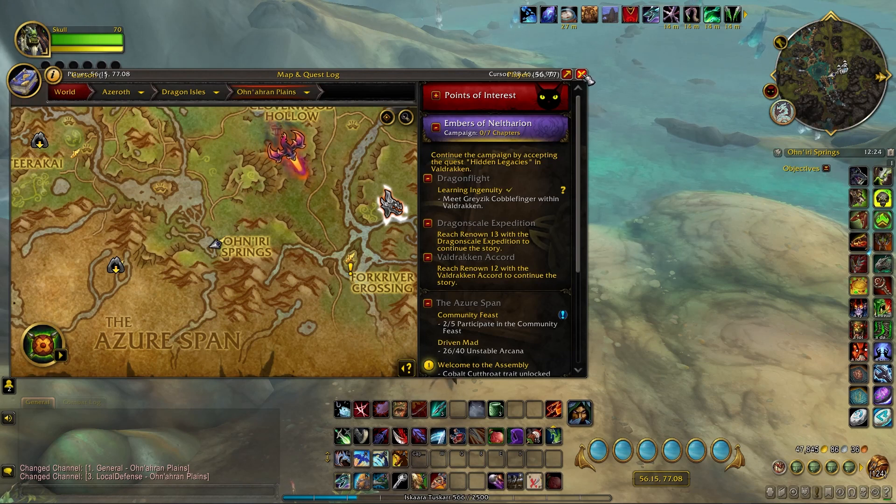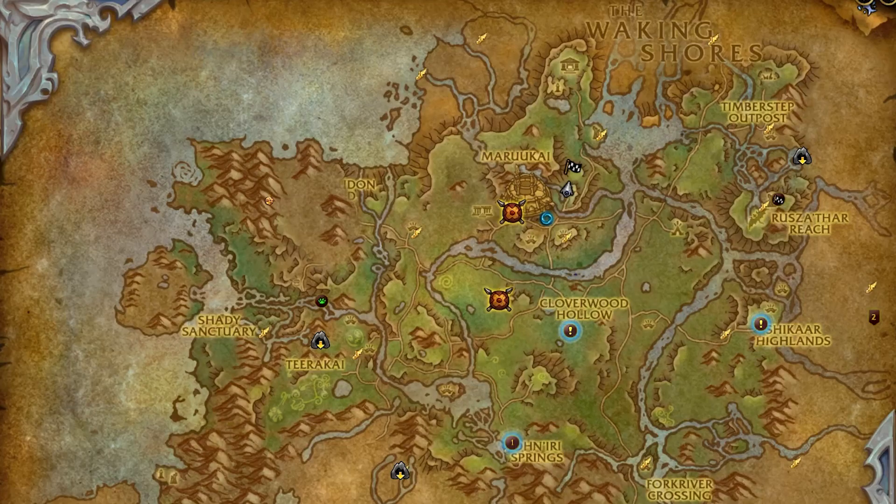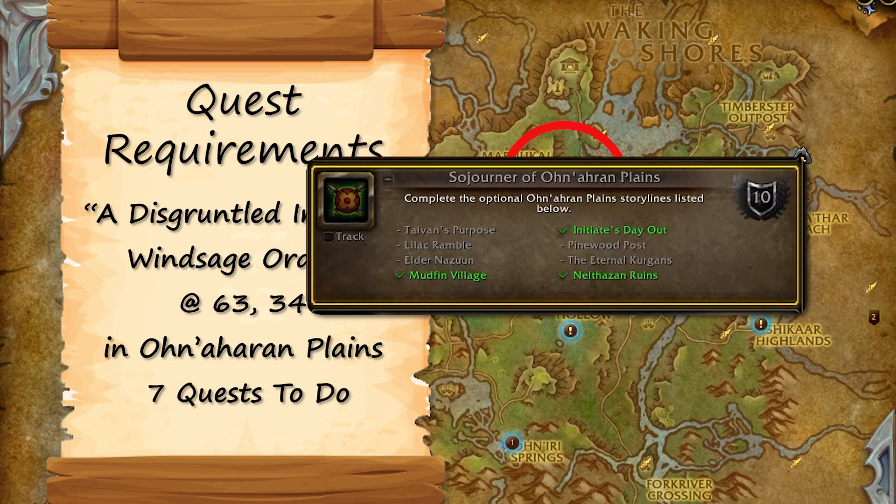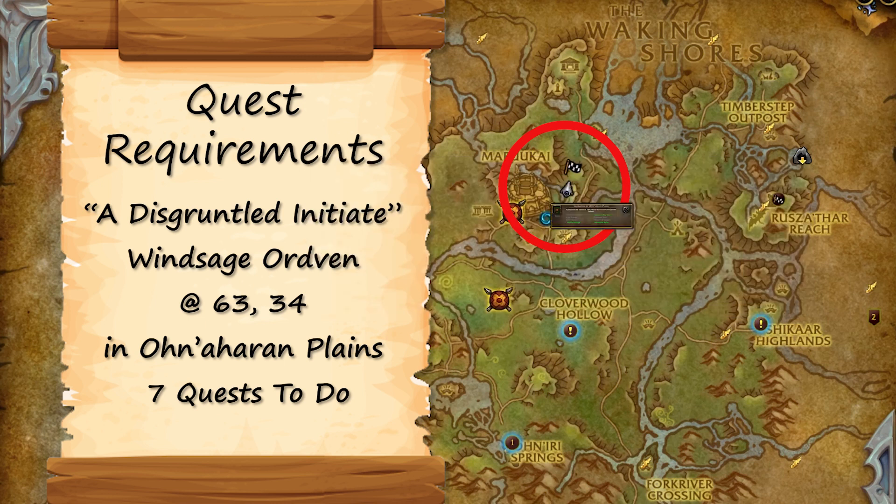I got to level 10 with these guys and didn't even realize it. Once you are Renown level 9, pick up the quest Disgruntled Initiate from Windsage Ordvan at 63/34 in Onaharan Plains, and complete the 7-quest chain. That will complete the Initiate's Day Out storyline for Sojourner of Onaharan Plains.